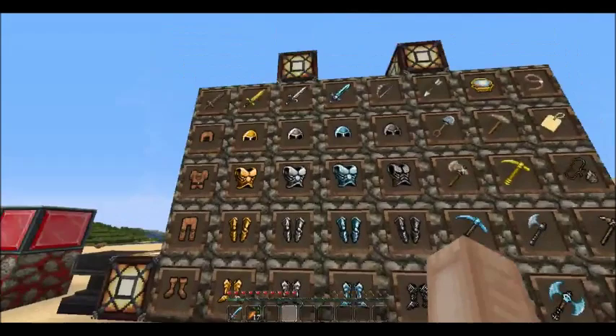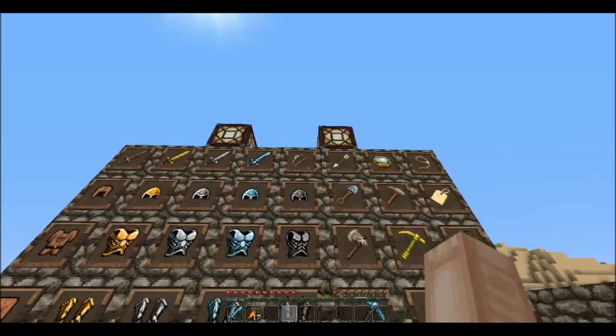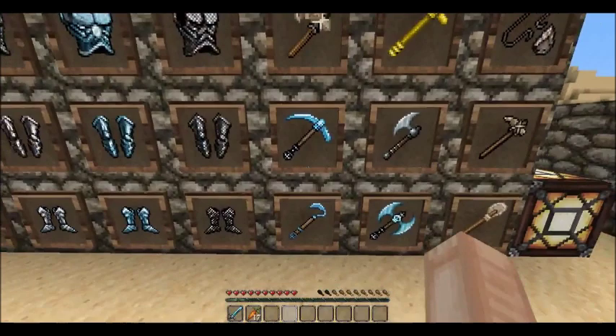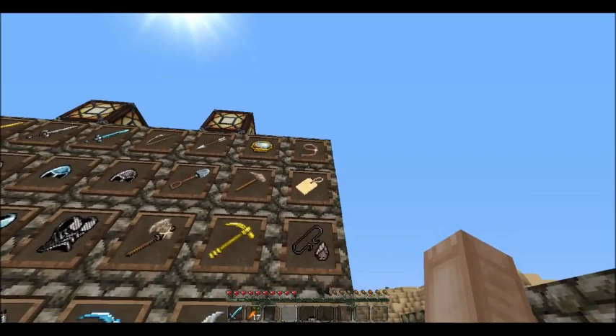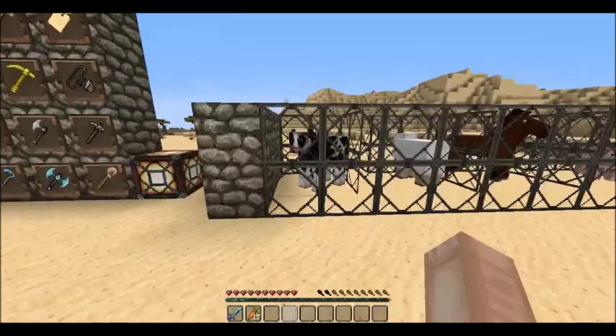Here you've got leather armor, gold armor, iron, diamond, and chainmail. You've got the other weapons and stuff — stone isn't shown because I forgot to add it. You've got a bow and arrow, a shovel, and an axe in different materials. This is a diamond pickaxe, diamond hoe, diamond axe, iron axe, gold pickaxe, stone pickaxe, and what I think is a clock or watch. There are also leads.